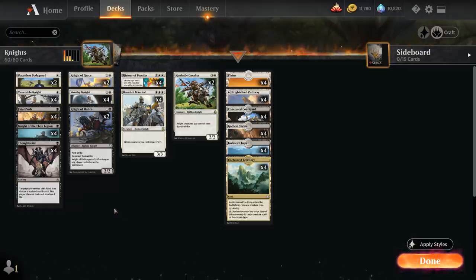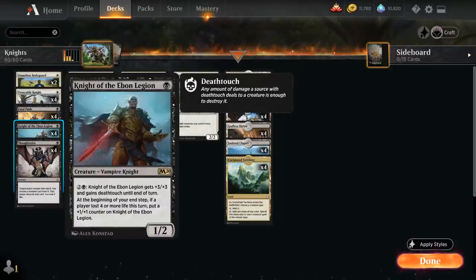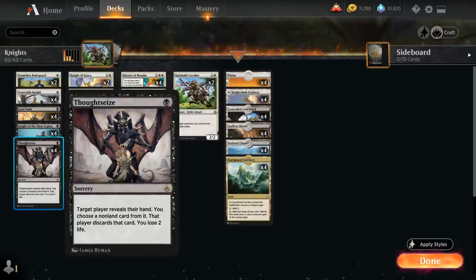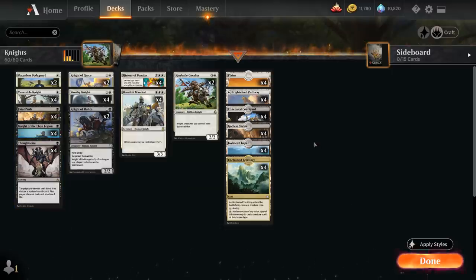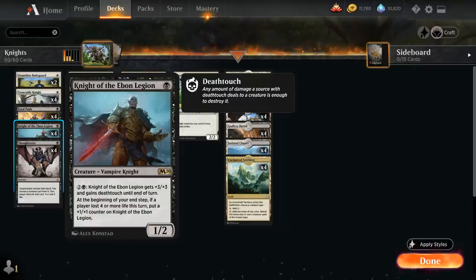At 1 mana, besides Thoughtseize and Fatal Push we also get Knight of the Ebon Legion, one of the more powerful 1-drop creatures in the format — a 1/2 Vampire Knight that for 2 black we can give +3/+3 and deathtouch until end of turn. At the beginning of our end step, if a player lost 4 or more life this turn, we can put a +1/+1 counter on the Knight.